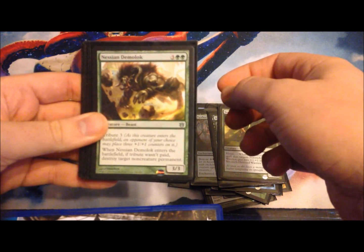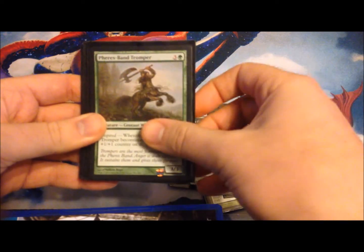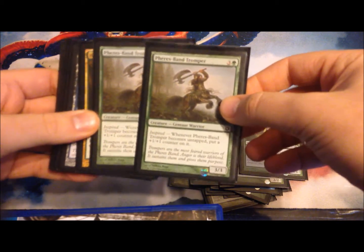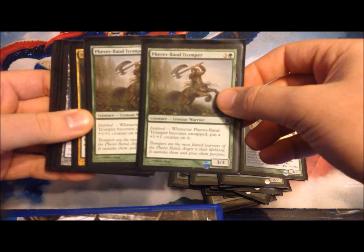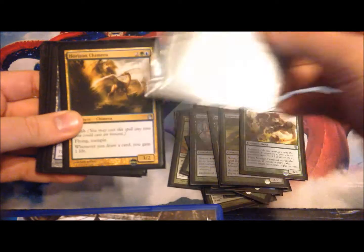Nessian Demolok. I had two Fearsome Trompers — again this card was absolutely sick. Like if you can get this down on turn 4 and just start swinging as soon as possible, he's going to start getting counters on him and then he starts getting a bit out of hand, so yeah this guy was really good.